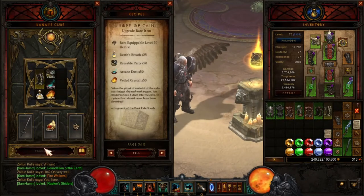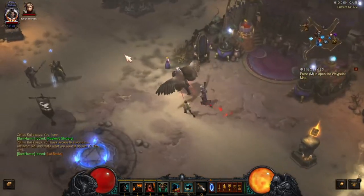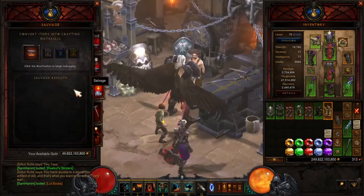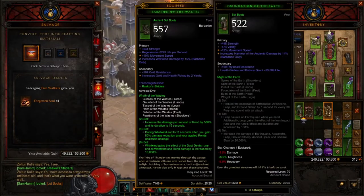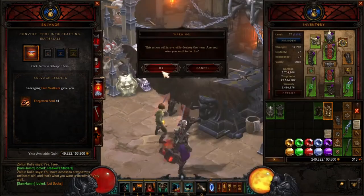It might take a few times, but you will get all the items. Let me try a different pair — some boots are a little better, you'll have to experiment. Get rid of these to get more material. It depends on what set you're looking for.